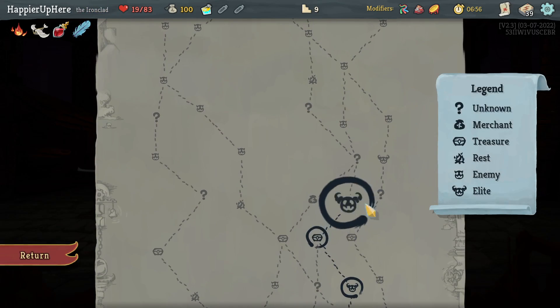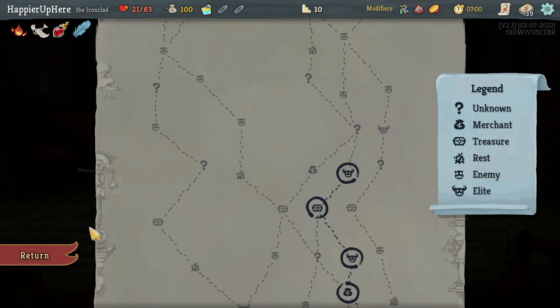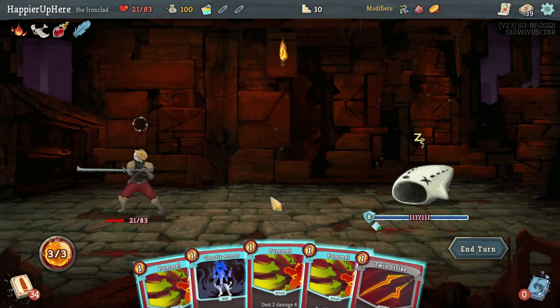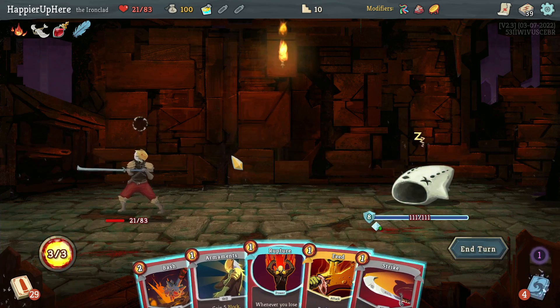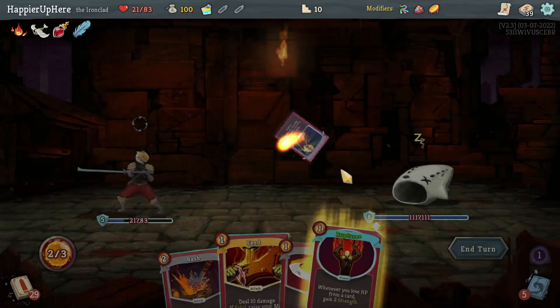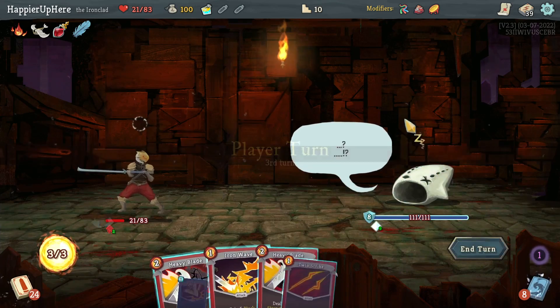Elite number three — Gremlin Leader again. Now I'm getting a little worried; I don't have a lot of HP. I should have played the Ghostly Armor — there's no reason to lose it. Is there a reason to play Rupture? Not really, since I don't lose HP from cards yet. But there's nothing better to play, so might as well. The other option was to do Bash.